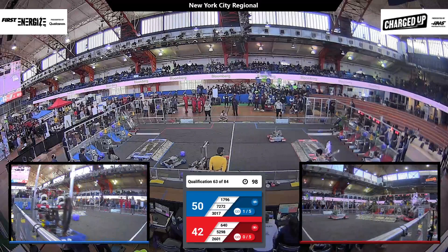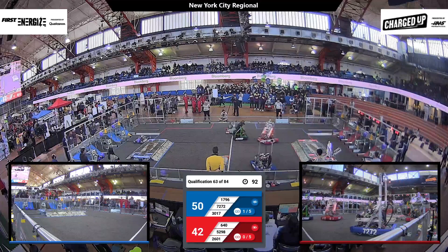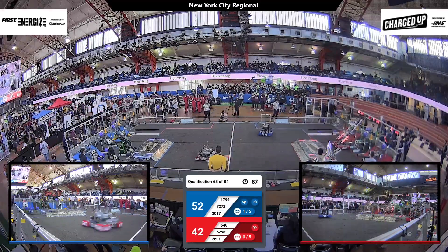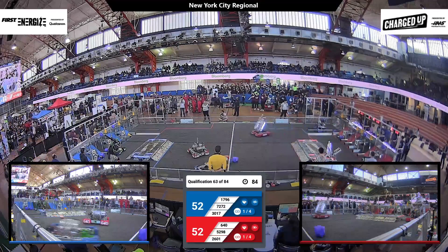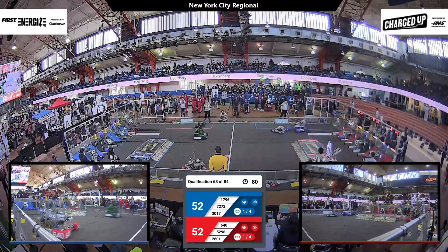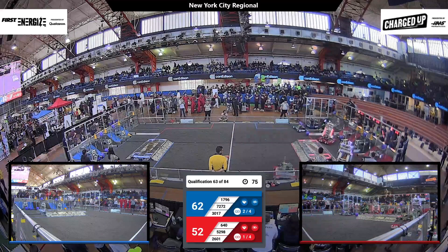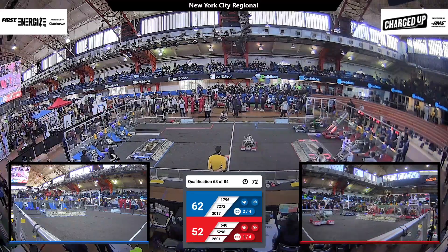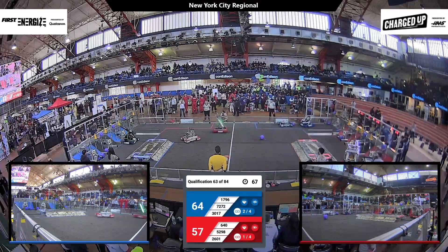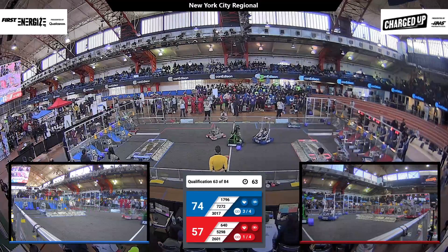Team 5298 looking to get to their outer grid. Team 1796 picking up a cone from their human player. 640 looking to pick up some game pieces for the red alliance. Team 4017 heading to pick up a cube for the blue alliance. Team 7272 looking to grab a cube from their human player in the single substation portal. Both teams only need four links for the sustainability bonus.